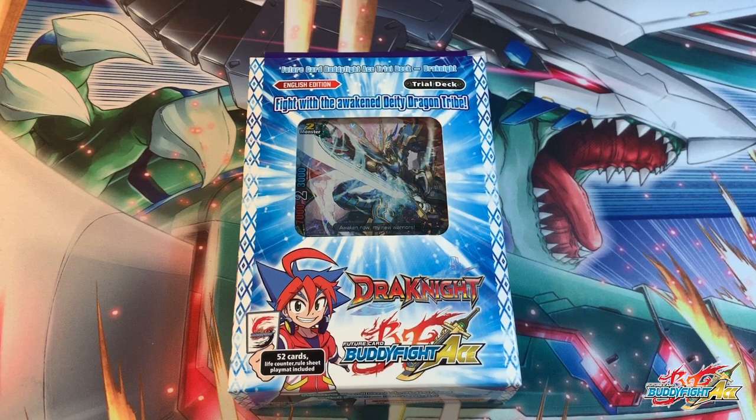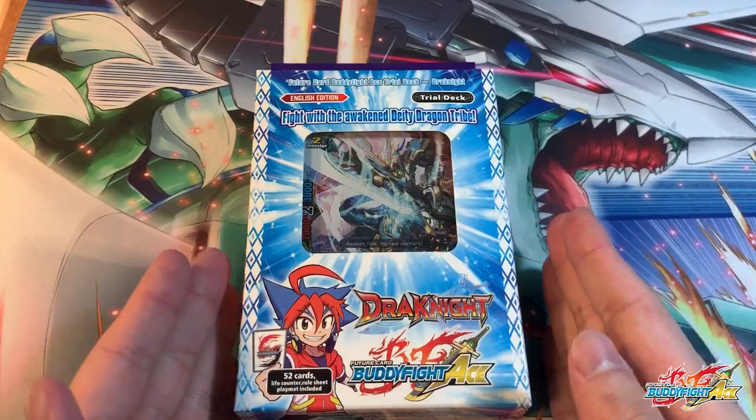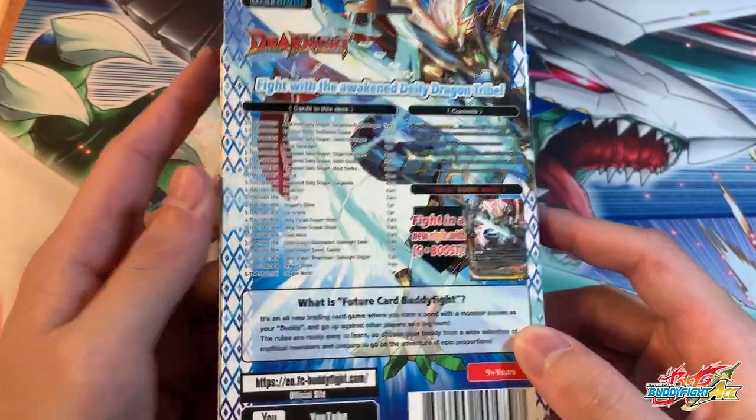This brand new trial deck features Yuga's buddy, Gargantuan Dragon, but this time in a new form — Knight form. So today we'll be taking a look at this trial deck so that you, yourself, the viewer, will be able to judge whether you should get this trial deck or not.